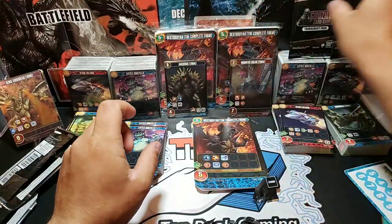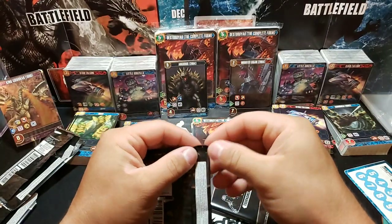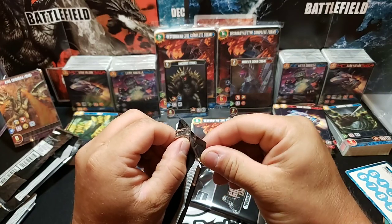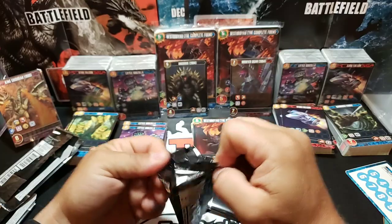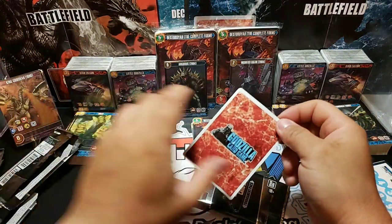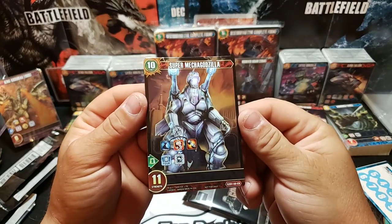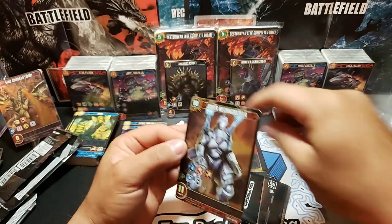Hopefully we get at least one EX card out of these last two packs — we got two packs left, hopefully one of them is an EX. Going back to opening it the regular way. We got an EX! Look at that — we got Super Mechagodzilla. There we go. Our first EX in regular form — we have Super Mechagodzilla. Beautiful.